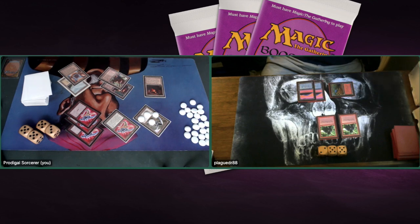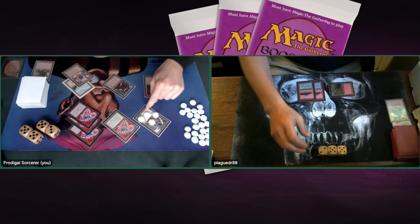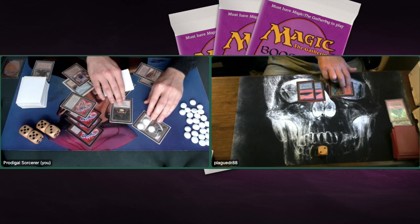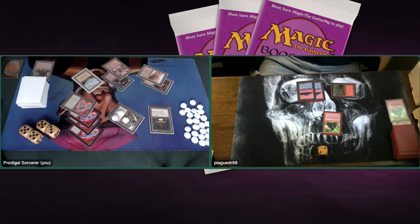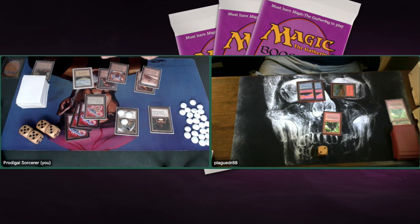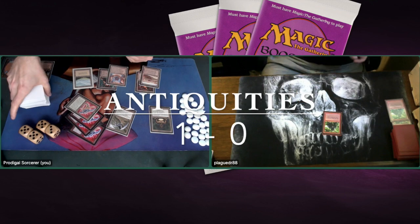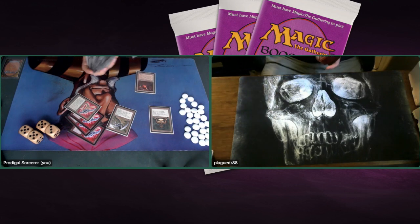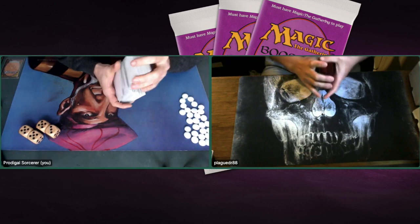I'm just attacking full force to end it quickly. There's a double block of Kird Ape on Mishra's Factory, so I lose a Factory but he takes a lot of damage. He's playing a Clay Statue but there's so much on my board. Plague Doctor really only drew Kird Apes and that's game number one — not really a game, just somebody getting mana flooded. Hopefully in game number two Plague Doctor can draw into his lands. Let's quickly go to game two.